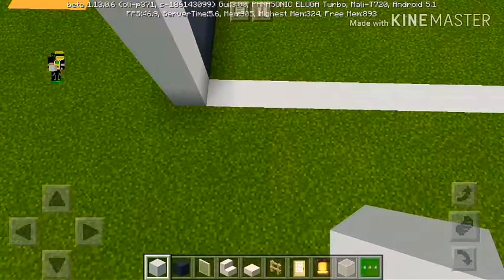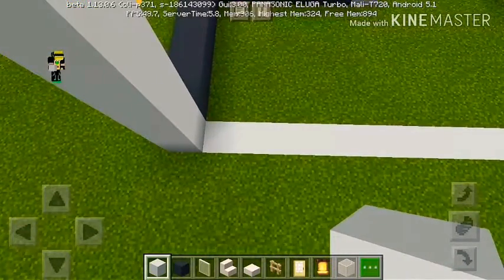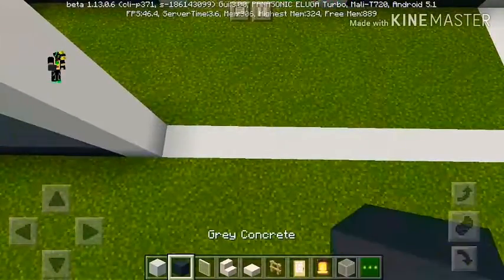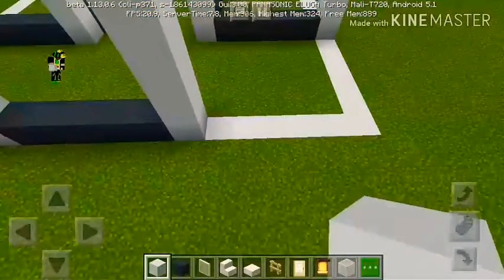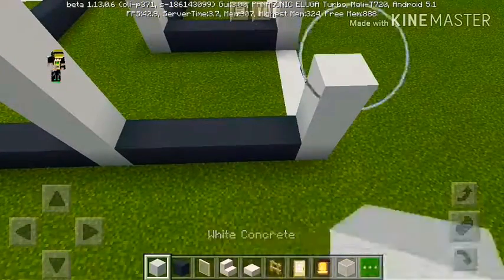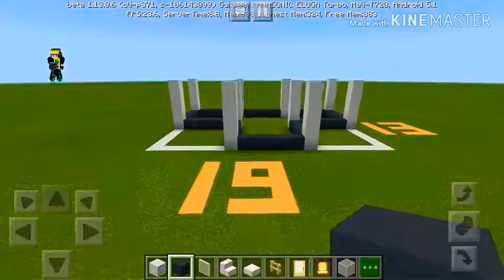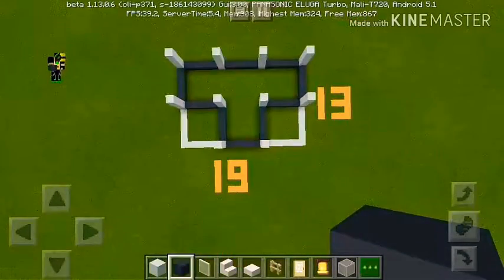We need to place the same pattern at the back also. Go back by five — one, two, three, four, five — place white concrete and go up by one. Go right by five, up by five, right by five, up by five with white concrete, and connect it. This would be the shape you will require — it will be looking like a T-shape.